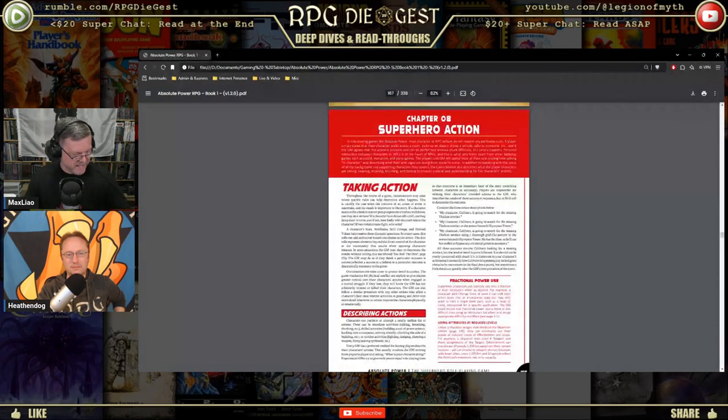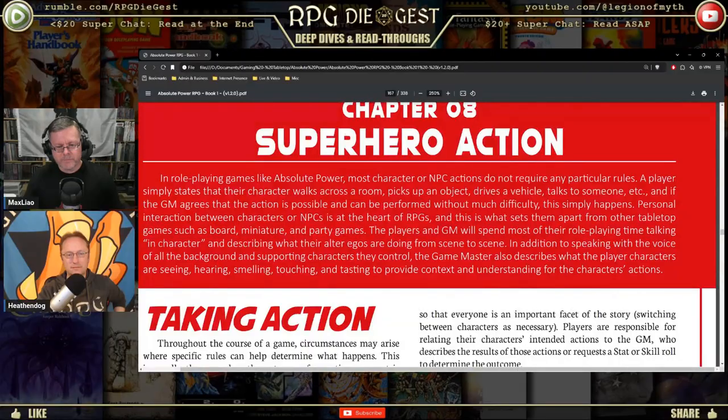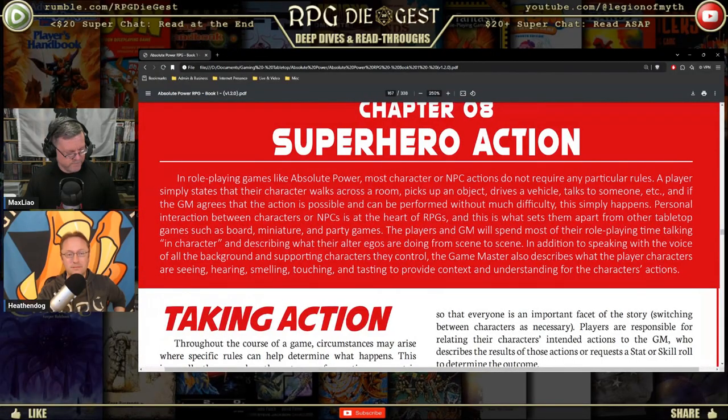We're starting at page 165: Taking Action. The tri-stat system is pretty simple — you have three stats, you mash those numbers together, that's your total, and then you roll dice to try to meet that total. It's usually two six-siders but can be three. You can have extra dice added or taken away — basically boons and banes. It's meant to be simple: figure out what's going on, get a quick number, roll it, and move on with the story.